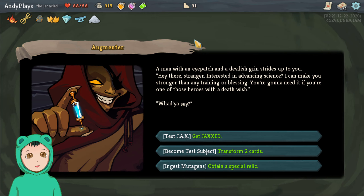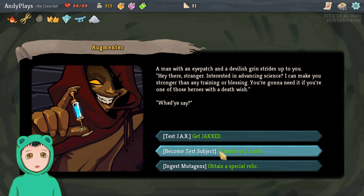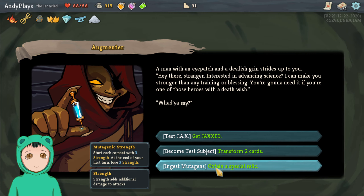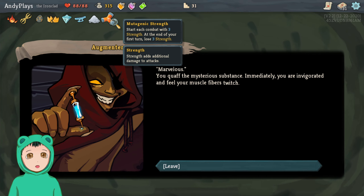Let's go for the question mark. A man with an eye patch and a devilish grin strides up to you: interested in advancing science? I can make you stronger than any training or blessing. Test Jacks: lose 3 HP, gain 2 Strength. Transform 2 cards. Ingest Mutagens: obtain a special relic — start each combat with 3 Strength, at the end of your first turn lose 3 Strength. This seems fine — let's do Mutagens.